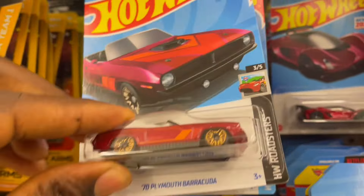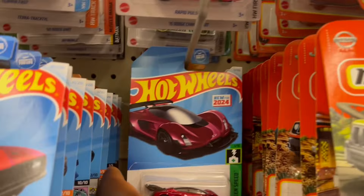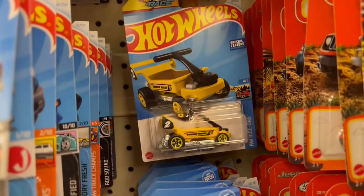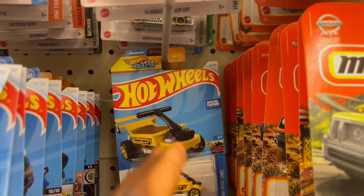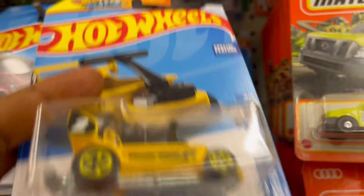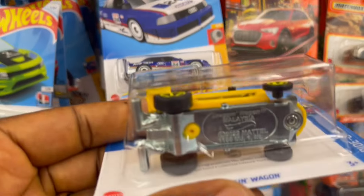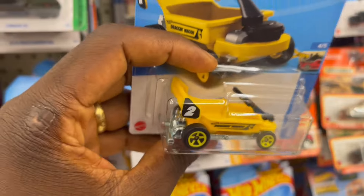So it's a '70 Polymon. What do we got going here? Zing, zing — guys, I see the treasure! The treasure hunt — the Dragon Wagon! Yes, we found the Dragon Wagon! We'll put it to the side.